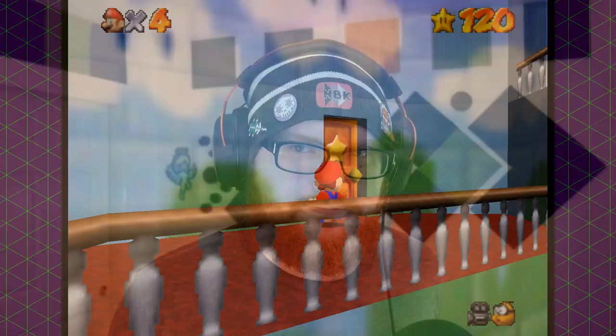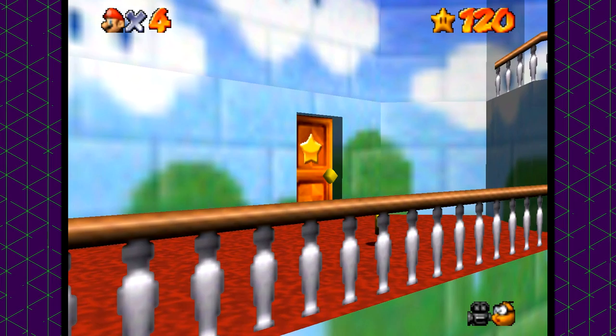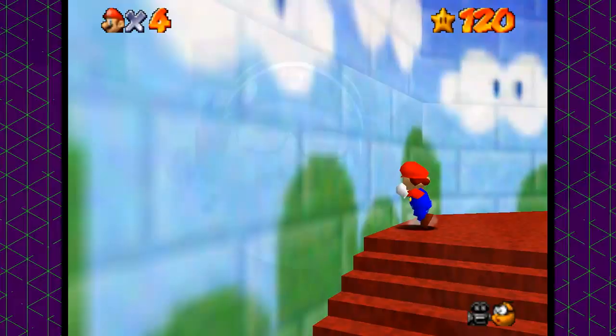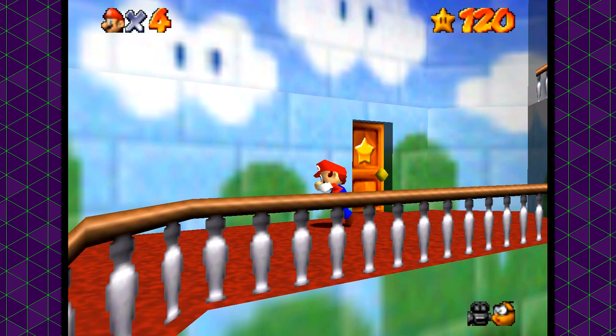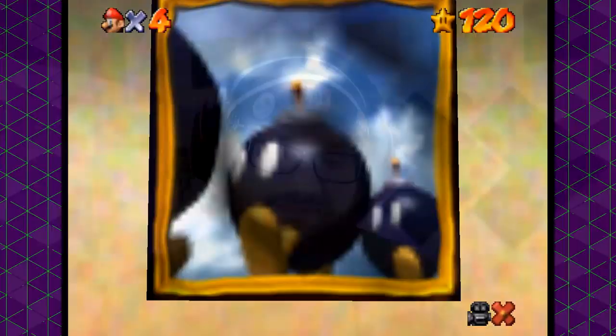Even our good buddy Toad will Thanos snap us out of existence for even trying to speak with him. The doors inside the castle are also a no-go. Also this wall — my only guess as to why this happens is that the interaction box for the signs on the other side of the wall is either inflated in the mod, or large enough to reach through the wall, and when Mario bumps into that wall it's registered as interacting with the sign's interaction box on the other side. And sometimes interacting with an object just crashes the game, which really shoves a wrench into my plans.